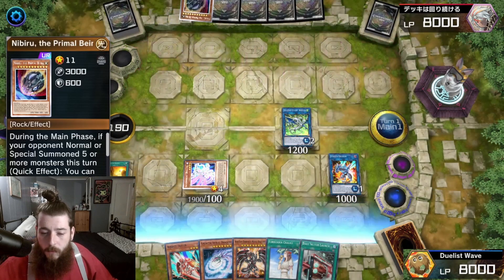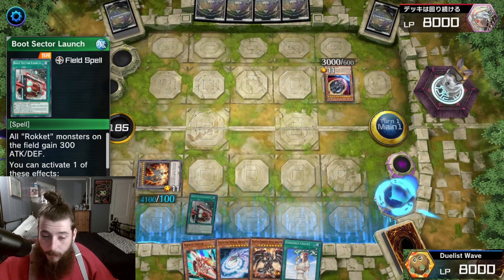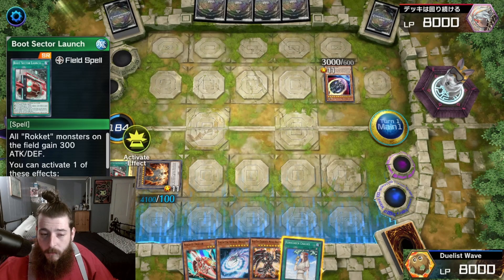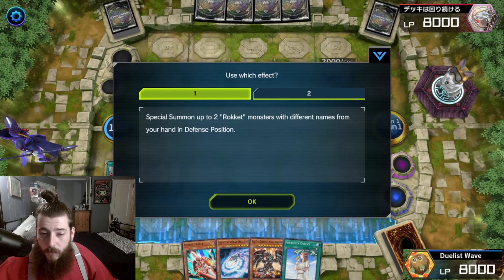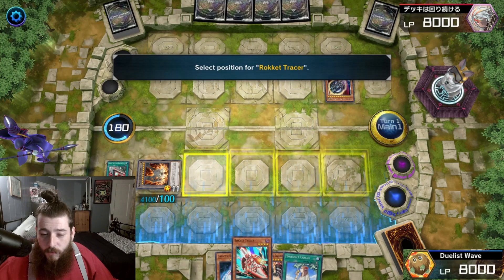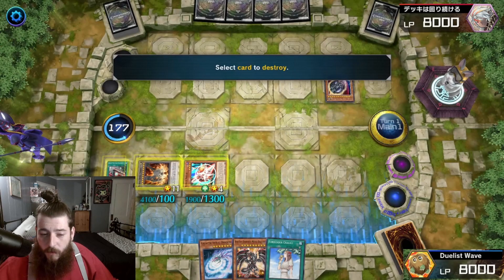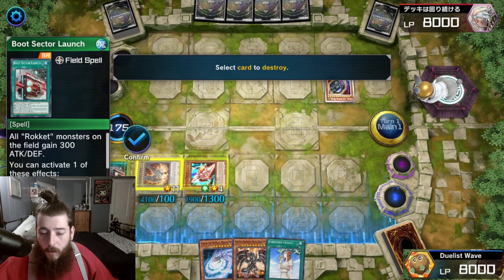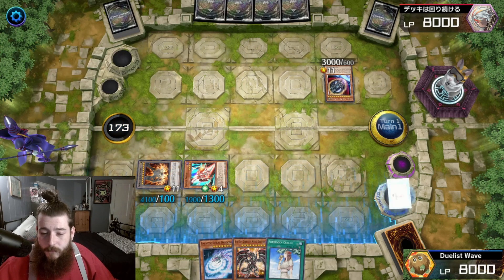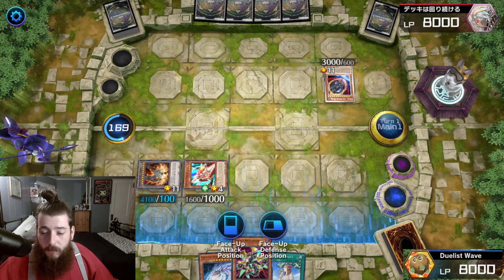There's Nibiru. Did we Normal Summon this turn? We did Normal Summon. Activate Boot Sector Launch. Boot Sector Launch — we'll summon Rocket Tracer. Rocket Tracer's effect, Boot Sector Launch, is going to summon Rocket Recharger.